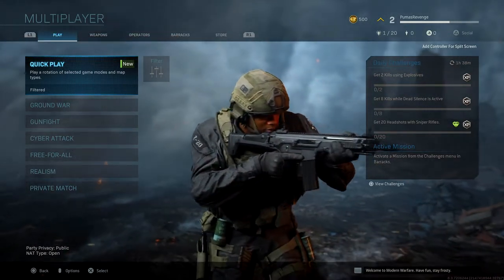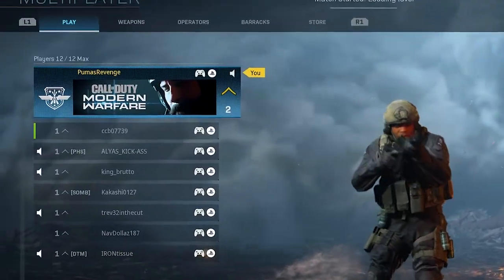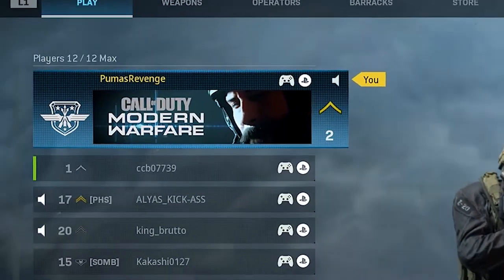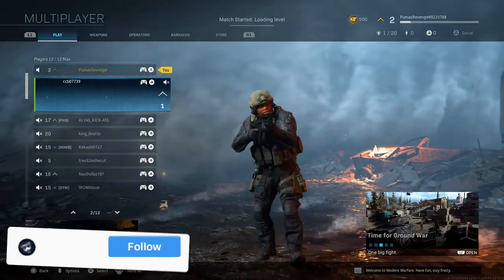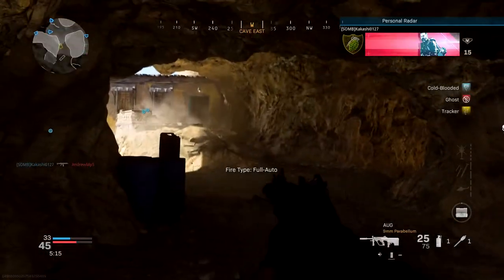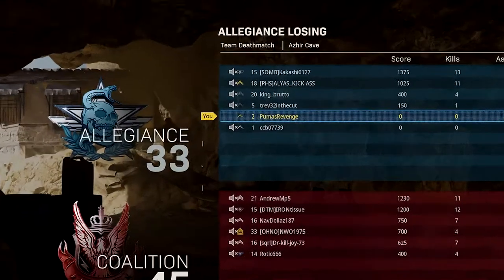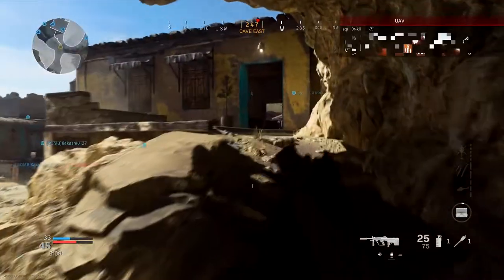But if the numbers don't bother you, your actual name just shows up in the lobby, and I can showcase that right now. As you can see, going into the lobby — in your left-hand corner of your screen — it just says Puma's Revenge. Nothing special, no hashtag, none of that. Let me jump into a game real quick. If you look at the display name, it's just Puma's Revenge. So you get what you want on the display token.